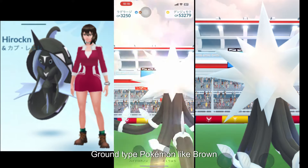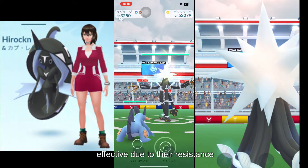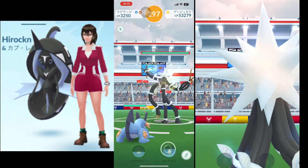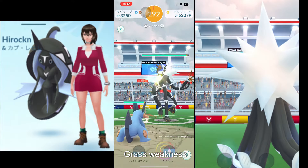Ground-type Pokémon like Groudon and Landorus are particularly effective due to their resistance to electric moves. Additionally, bug types such as Pincer and Sizer can exploit Zerdotree's grass weakness.